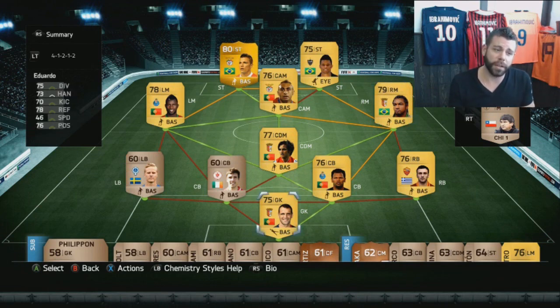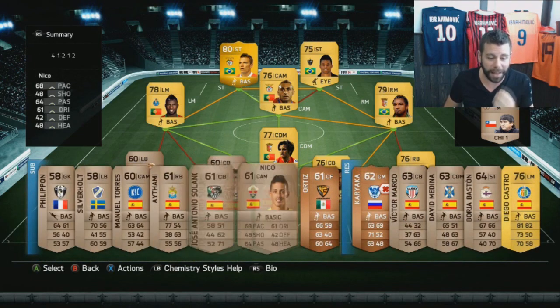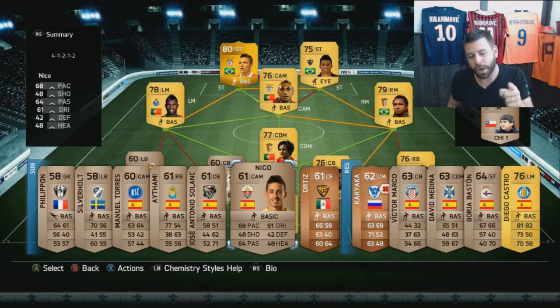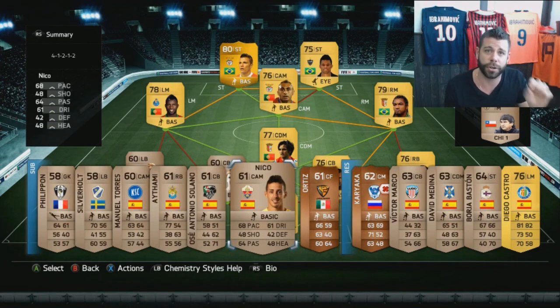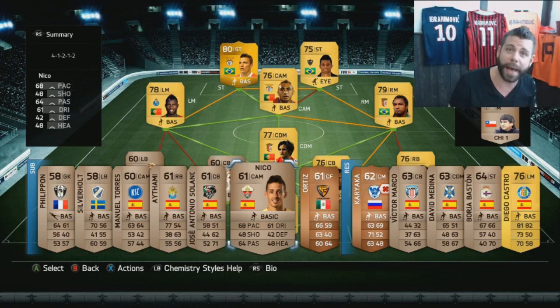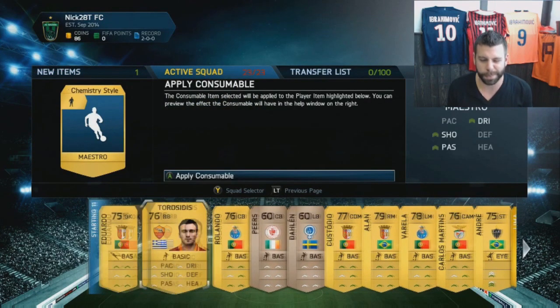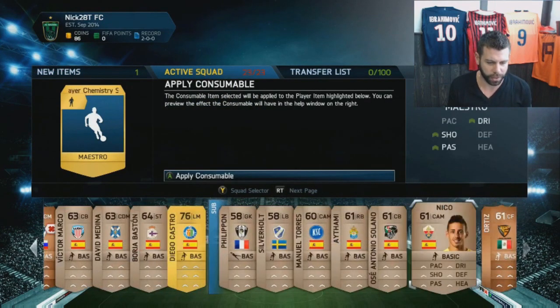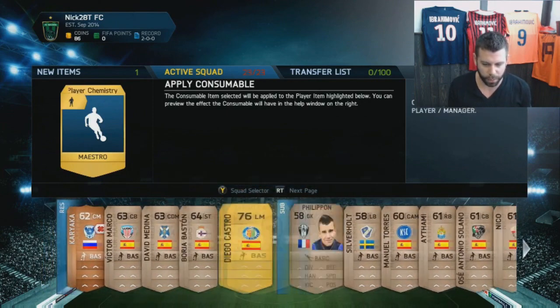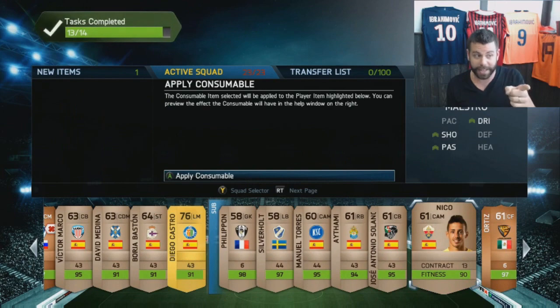Before anything else, one of the manager achievements is to get a chemistry style. As a bit of a joke, I think it's a waste of money, but I'm loving using Nico — so I'm going to get him a discard chemistry style just to complete the manager achievement. We ended up buying a Maestro chemistry style for 250 coins. Let's go to our reserves and toss it on Mr. Nico — that should give us the next achievement.